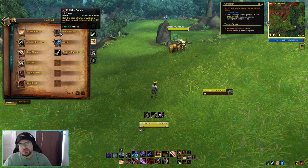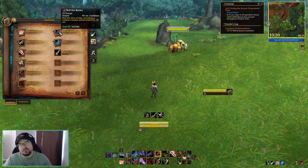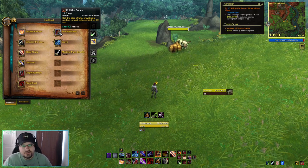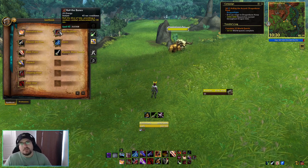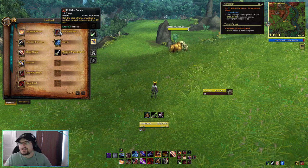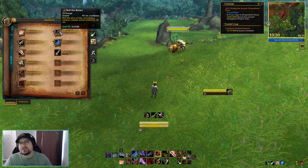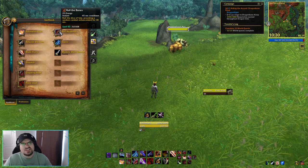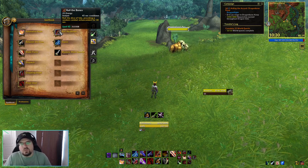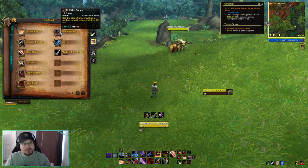Roll the Bones has a 45-second cooldown and rolls dice to give us buffs based on what face the die lands on for 30 seconds. You can definitely min-max this to try to get specific abilities, but we're not getting into that with this build — we're basically just going to roll the Bones on cooldown to make sure we have a buff up. You 100% can min-max this, but that's not what we're doing here; we're just getting some nice buffs and continuing on.